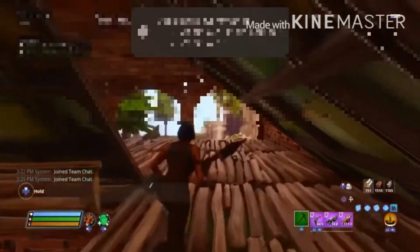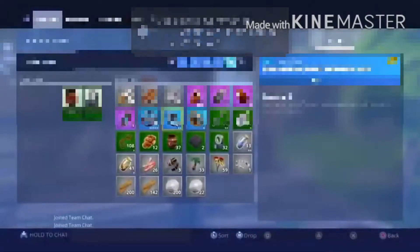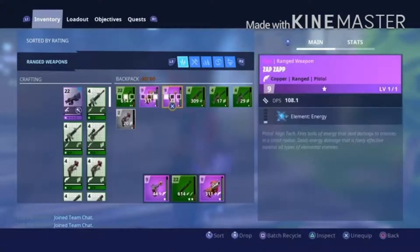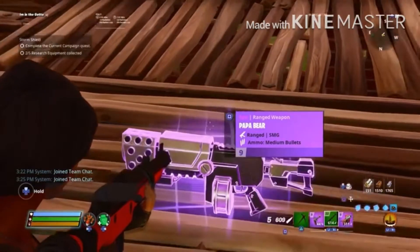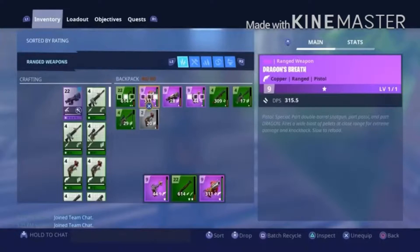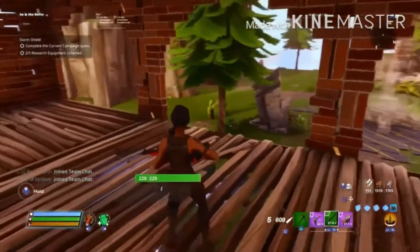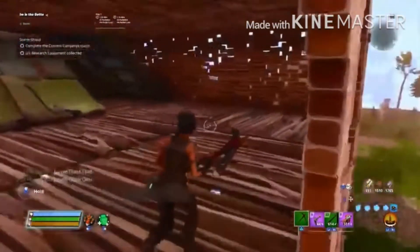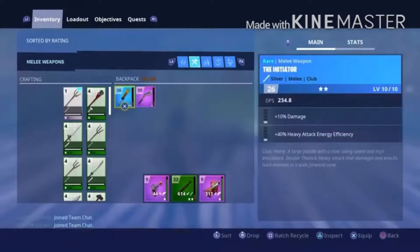What you get is a new gun — I'll drop it for you. It's the Papa Bear. It's pretty good and has quite a lot of DPS. You also get a skin, as well as some V-Bucks, but you have to complete challenges to unlock the V-Bucks.